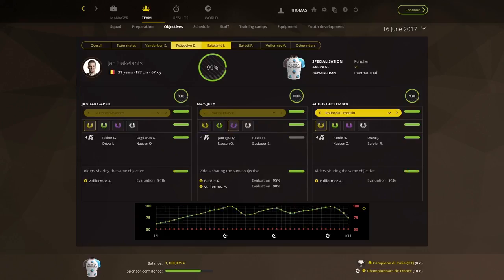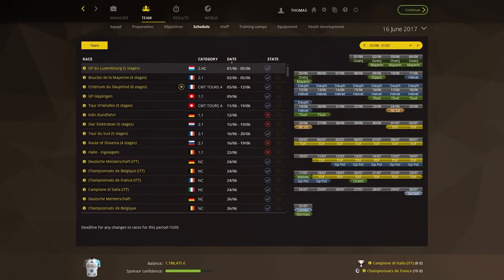Between races, you control everything: from riders' contracts, their objectives, recruitment, staff, the race schedules and training.